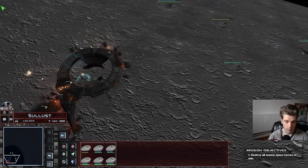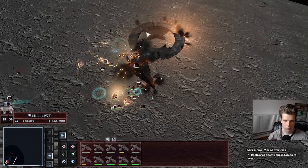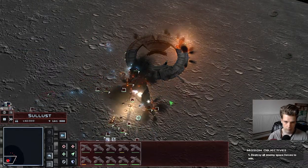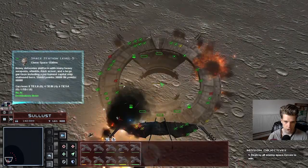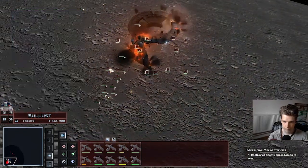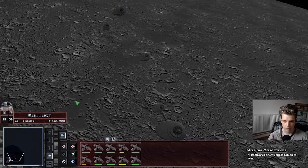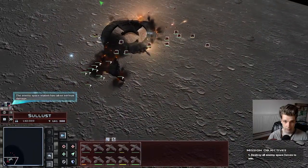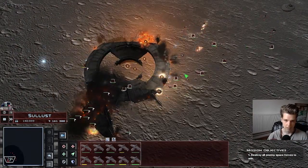But I guess having like ten of these that shoot missiles and proton torpedoes isn't really that cheap. Well, the enemy is going down while my boys are still ready. Go take them out — take out the space station, that's our final objective. Destroy all enemy space fortress forces to win, even though garrison units aren't counted as a space force. If you destroy the station it's actually over for them.